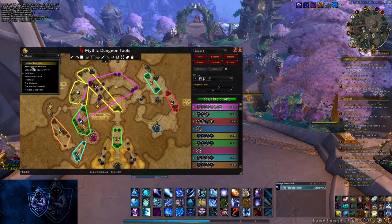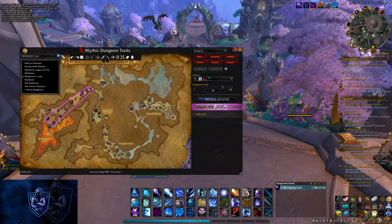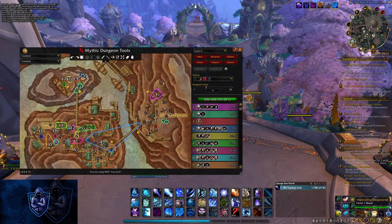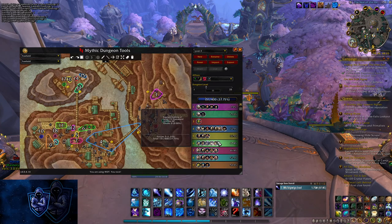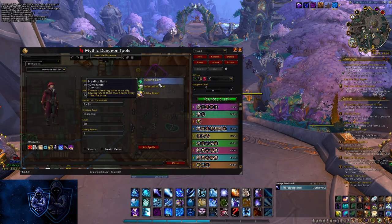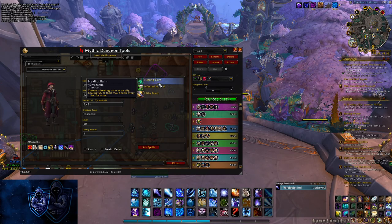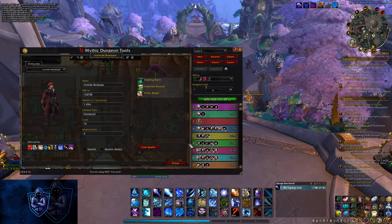The next key is Natharian's Lair. There's actually nothing in this key that requires either Spellsteal or Remove Curse, so you don't need any of them for this key, barring what the affixes are for that week. Freehold is basically a key you don't need either of them for as well. However, there is a Spellsteal — it's Healing Balm on the Iron Tide Bone Saws, mobs that are just at the beginning of the key. Healing Balm just throws a balm to an ally, healing them for 5% max health every second for six seconds. Not really a big thing because this is something you can kick, but if it does get off and you want a little bit of healing, you can always Spellsteal it.